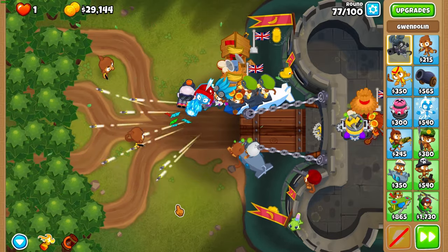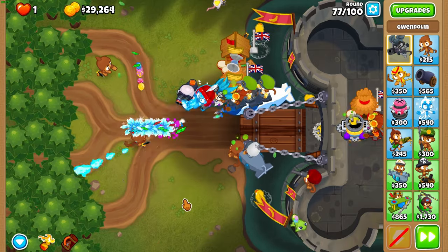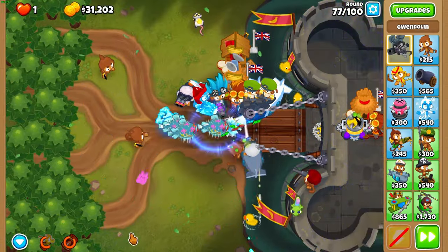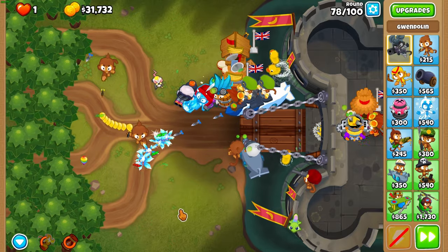Round 76 — you can use Cocktail if you'd like, but again as you can see it's not really necessary. I recommend turning off auto start during round 77, then Firestorm when there are a lot of BFBs on the screen.